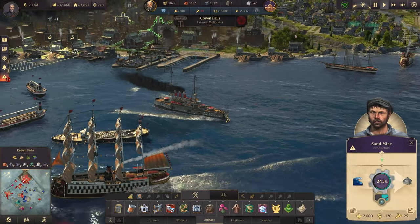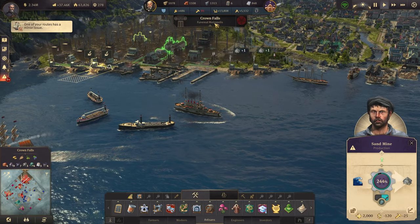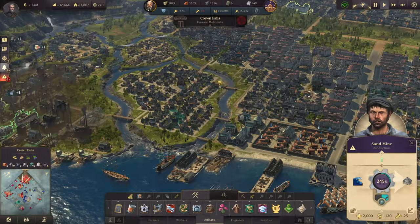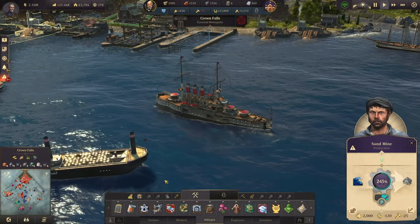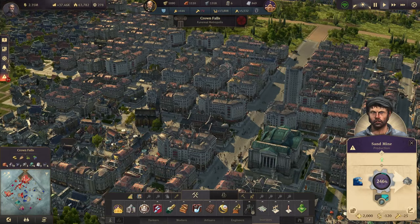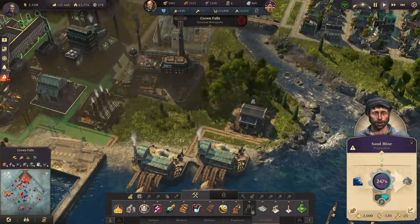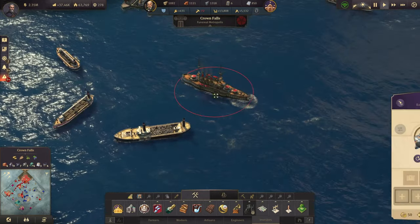Welcome back to Crown Falls, a funeral metropolis at this point. The attractiveness is really down at the bottom, but I'm not too worried about that because with the investors we reached in the last episode, we now have a lot of additional options to improve attractiveness. I'm still pretty confident we can reach the attractiveness cap again.